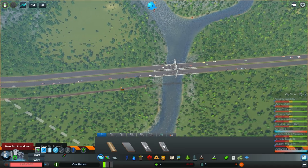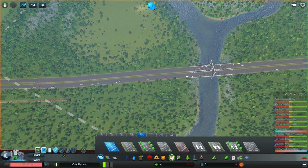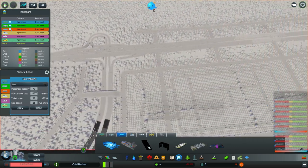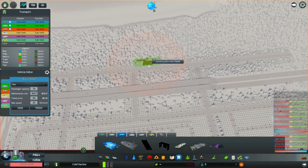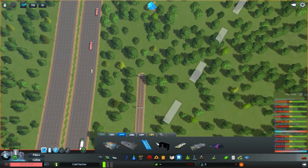We're going to move the rail really close to the actual highway — as close as possible — it's more of an aesthetic look. We do need to place a train track just so we can start working with the rail, so I'll just put one there for now to unlock the railroad — whatever you want to call it.